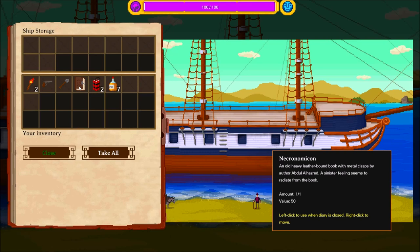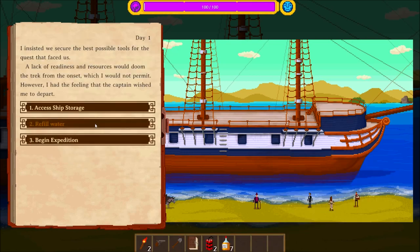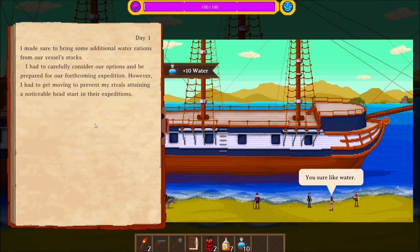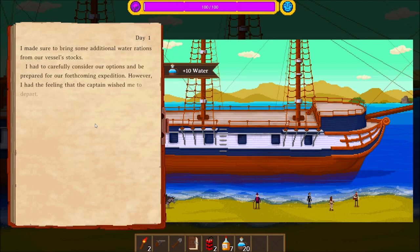So we might as well bring it with us and see if we can sell it at a trader or something. But it wasn't really worth anything at the last trader we visited. Well, it's a desert, so we should need some water — let's make sure we have a good supply of that.